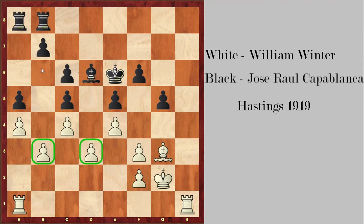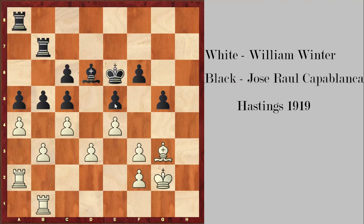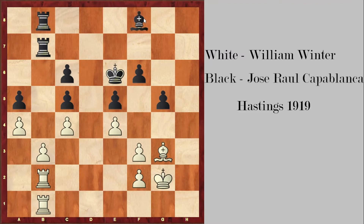If for example black plays b5 and white tries to contest the b-file by playing rook hb1, black would first prepare with rook b7. If white tries to double with rook a2, black takes on c4, white takes back, and now rook ab8 defends. It seems white is holding everything together, but once the bishop gets to f8, black is transferring his rooks to the d-file.